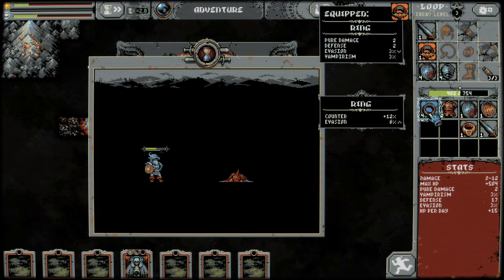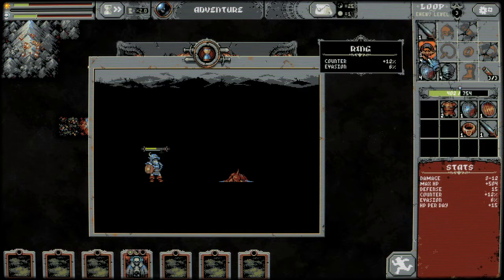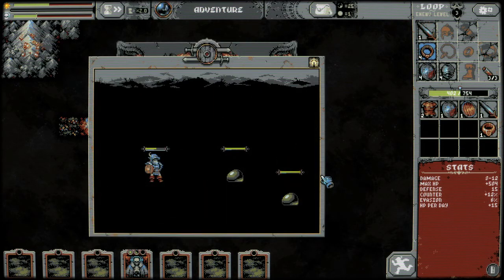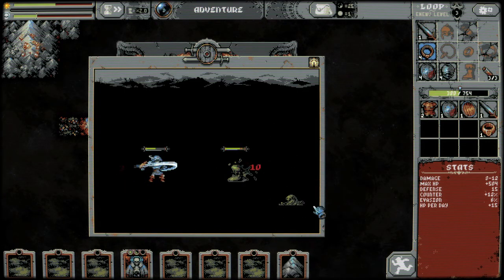Look at that ring — our class is about to change entirely. Now our class is basically based on counters and dodging. And I think we get pretty high counter rate in this run. I can't quite remember — this was either yesterday or the day before.